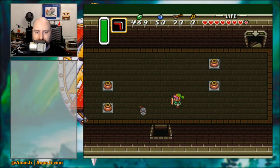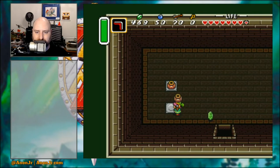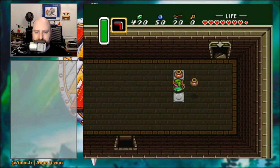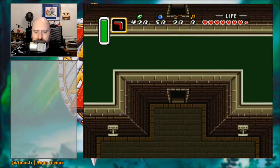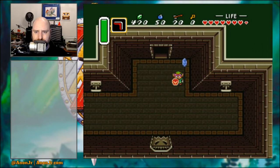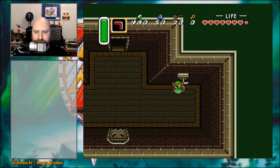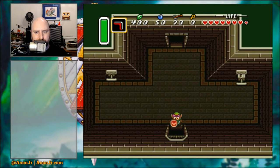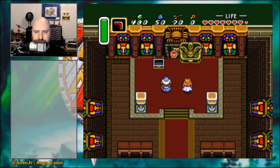Otherwise he won't let you in — he's the only way to get into the entrance. I think one of these had a heart under it too because I seem to be struggling with the hit points. I'll just knock down the tree because every one of those apples that you knock out — it's not just a cute little thing, it's also...